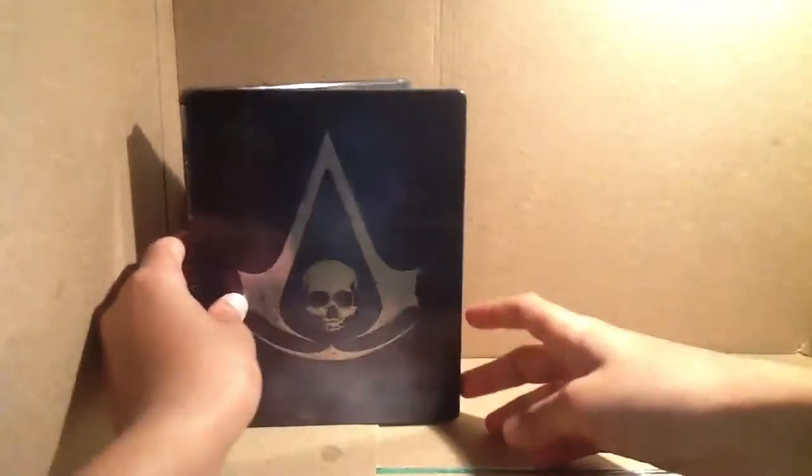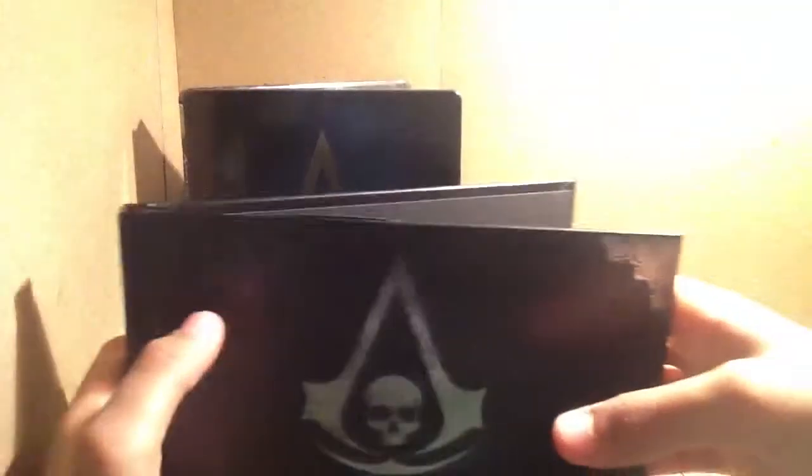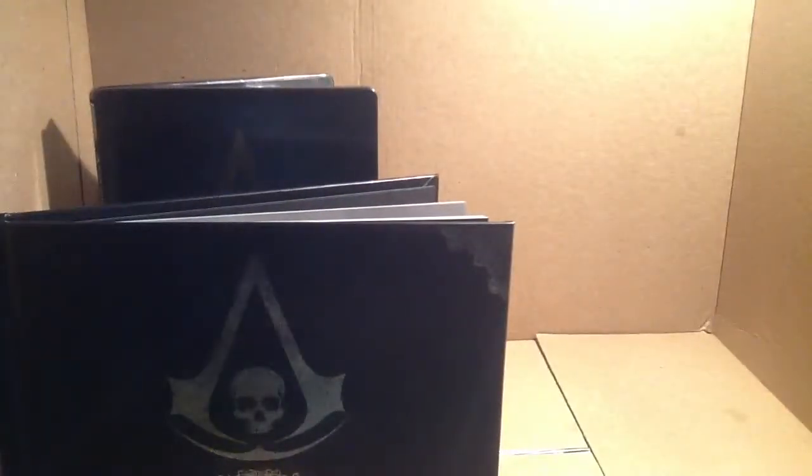So what you get with this edition: the steelbook with PS4 transfer info and Uplay passport, the nice art book, the Black Flag I have hung up, and of course a gorgeous statue of Edward Kenway. I bought this edition for $129 at Best Buy, which is a bit of a rip-off because on Amazon it was $109. But I still believe this is highly worth it, especially for the statue — statues kick-ass.